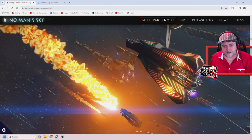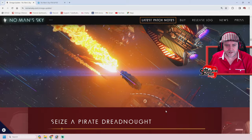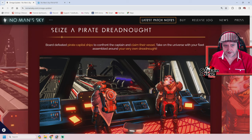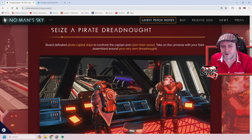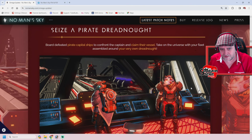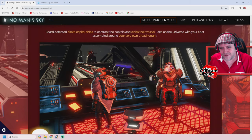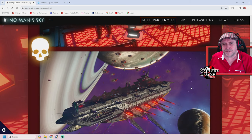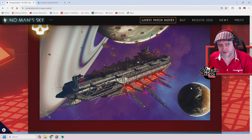That's pretty darn nice as far as screenshots go — the underbelly of the ship. Seize a pirate dreadnought — board and defeat a pirate capital ship to confront the captain in claiming their vessel. Take on the universe with your fleet assembled around your very own dreadnought. I do like the windows in these new dreadnoughts. The reason I don't want to upgrade though is I know everybody's going to have one — I want to keep my unique freighter that took me weeks to get.